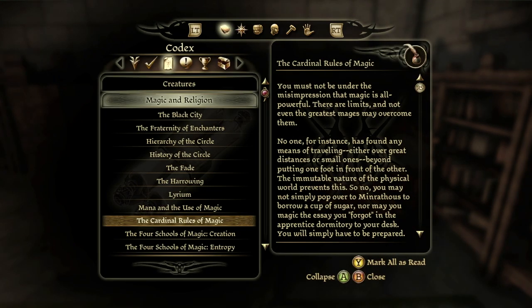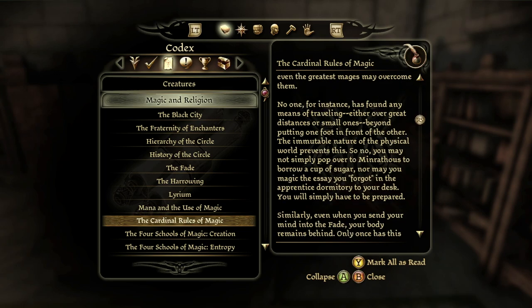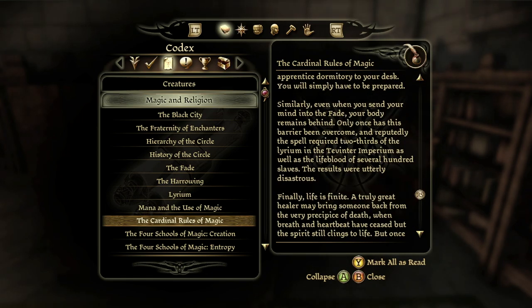Codex — The Cardinal Rules of Magic. You must not be under the misimpression that magic is all-powerful. There are limits. No one has found any means of travelling over great distances — the immutable nature of the physical world prevents this. So no, you may not simply pop over to Minrathus to borrow a cup of sugar. Even when you send your mind into the Fade, your body remains behind. Only once has this barrier been overcome — and reportedly the spell required two-thirds of the lyrium in the Tevinter Imperium as well as the lifeblood of several hundred slaves. The results were utterly disastrous.